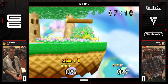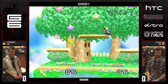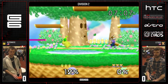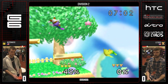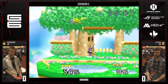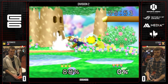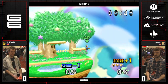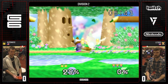Pikachu can cover Fox's recovery very well too. But the jumps that Fox has cover both high and low. His hitboxes stay out forever and they're devastating. If he's not going to ledge cancel or sweet spot, you can cover pretty much anything Pika does with Fox.